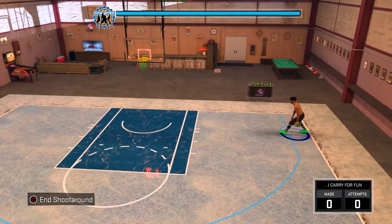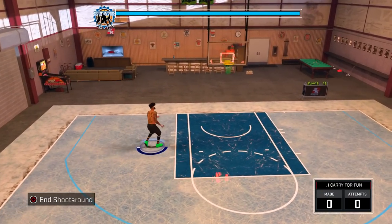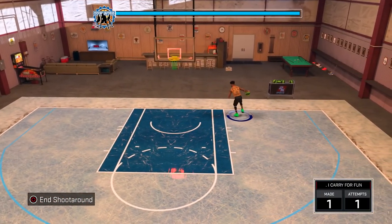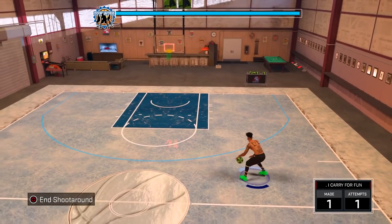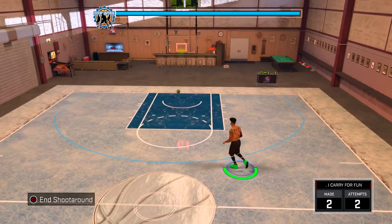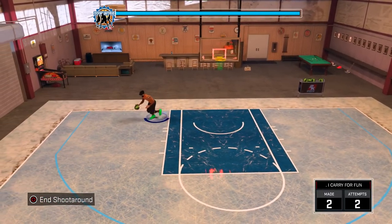So what you want to do is shoot 15-plus times. I'm just going to start shooting around in my MyCourt for like a good 5 minutes. If this is on 100 game speed, it'll go twice as fast on both your player that has the hotspots and the player that doesn't have the hotspots.